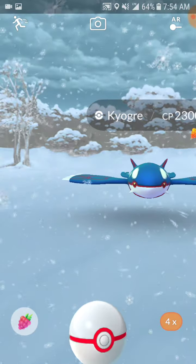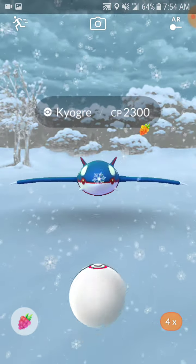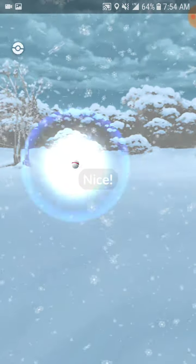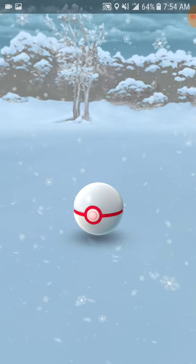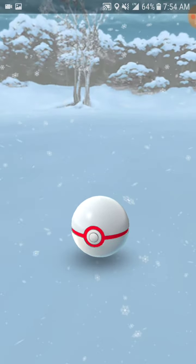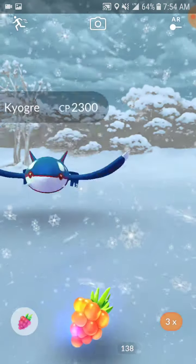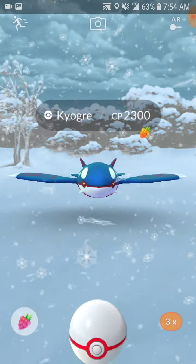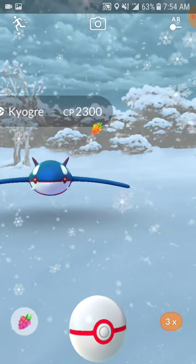Not going to throw away my ball to the right — you can kiss it, Kyogre. All right, now with these last three shots I have to get a great throw. With this last shot I have to get a great, so I have to close the circle a little smaller than usual — I don't know if that's going to be on the great side.